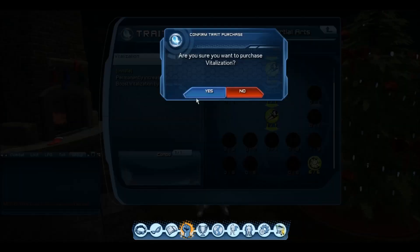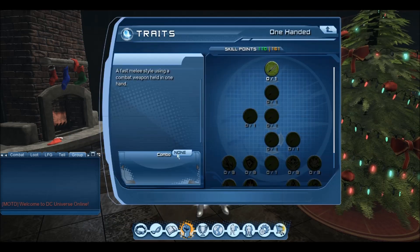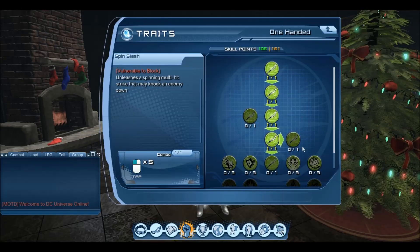If you don't have as many skill points, what you want to do is prioritize getting the tier 1 vitalization in each row instead of going straight down. But since this is a video showing you my build, I can pretty much go straight into all the vitalization because I have enough skill points.